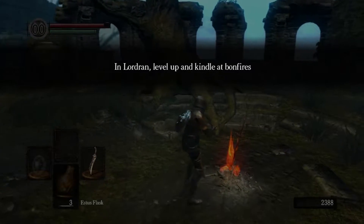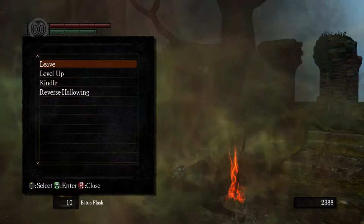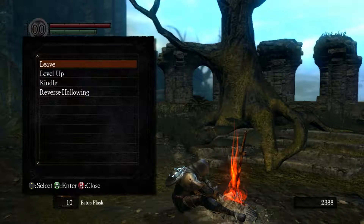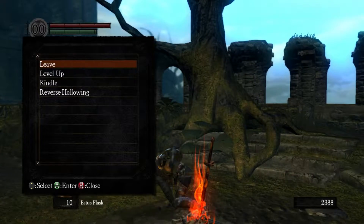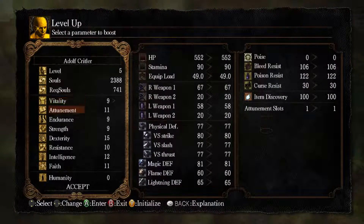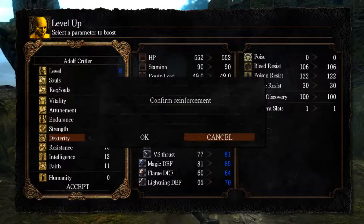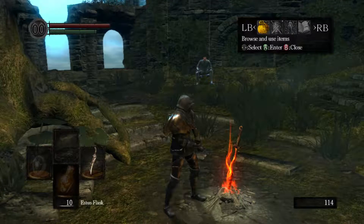In Lordran: level up and kindle at bonfires. When you go back to the Undead Asylum — which is where we just came from — that's an optional side area where you can actually level up there as well. Alright, level up. We've got a few souls here. I mainly just want to level my dex, to be honest, because this weapon we've got is a dex weapon.